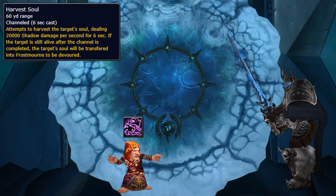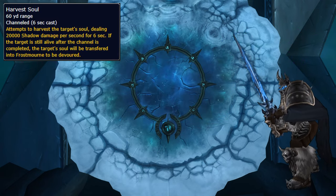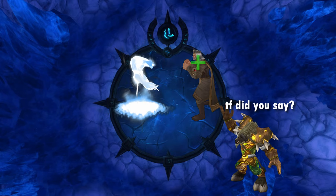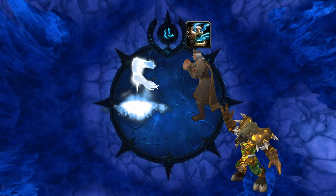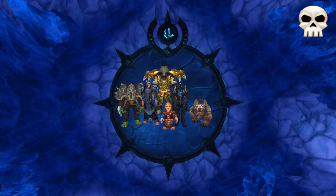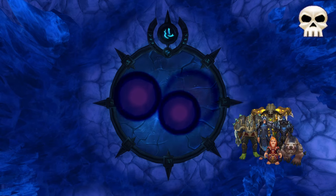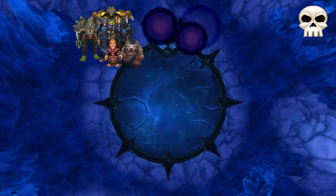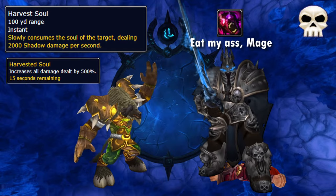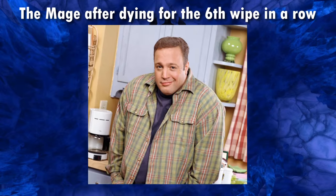Harvest Soul deals damage on a random player and sends them inside Frostmourne if they survive. When inside, you need to either kill the Warden yourself, or if you're a weak-arse healer, heal Terranus so he can kill it for you. Make sure to interrupt the add or dispel it from Terranus, because if he dies, he'll take you with him. On Heroic, the entire raid is taken inside instead. You need to stack up and move slowly around the edge of the room to dodge a load of falling shit from the sky. You also take ticking damage, and if anyone dies, Arthas gets a massive stacking damage buff, so don't die or you'll probably wipe the raid.